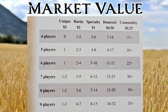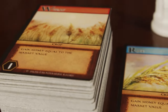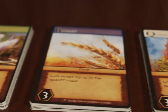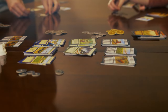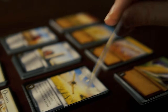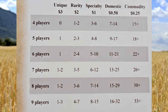The more of something there is, unfortunately, the less it's going to sell for. Using a chart, one designated player announces each crop, everybody raises their hand and says how many they have, you add them up, and then using the chart you figure out how much it's worth — and that's how much money everybody gets. You go through each crop: wheat, rice, corn, oats, quinoa, and barley. Some are worth a quarter of a dollar, some worth half a dollar — you always round up to the nearest dollar.